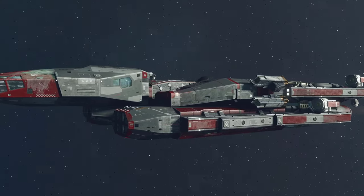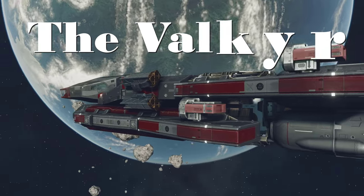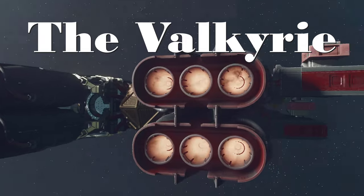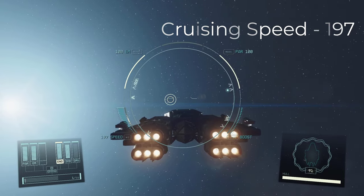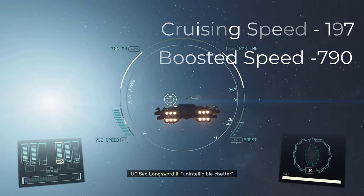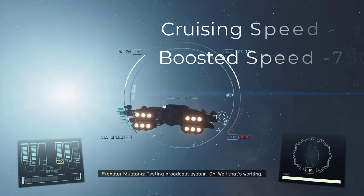Hi everyone, Team Scorpio here, and we are back with another Starfield ship build. This is the Valkyrie — a lightweight fighter designed for one thing: speed. The Valkyrie has a cruising speed of 197 and a top boosted speed of a staggering 790, all while maintaining 100% mobility.